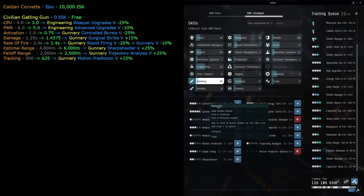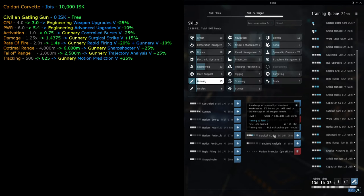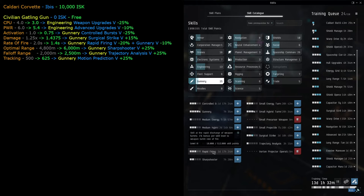These gunnery skills use perception/willpower, so we don't want to spend too much time training them since we're not remapped to those attributes. We'll leave controlled bursts at level three. Surgical strike takes 14 hours so we can drag it onto the skill tree. Rapid firing at one day 17 hours - we'll hold at level three. Since these are all perception/willpower skills, we'll train them faster when we remap again later.